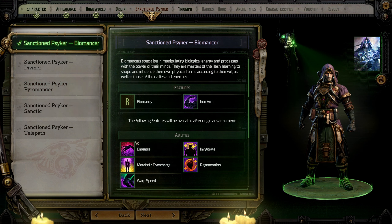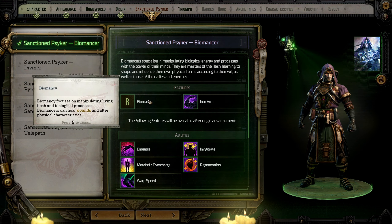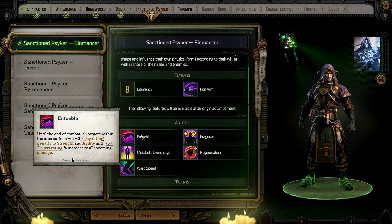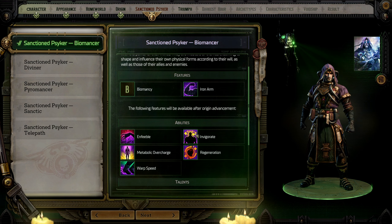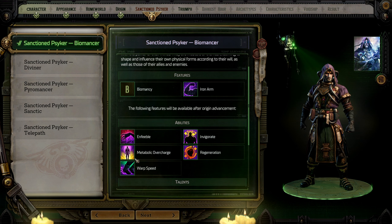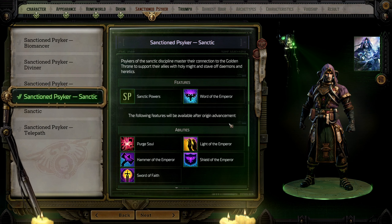I was told to do Sanctic powers, but let's look through the options first. Biomancy focuses on manipulating living flesh — Iron Arm grants strength and toughness, Enfeeble penalizes enemy strength and agility and increases incoming damage, Invigorate restores wounds and removes status effects like stunned, bleeding, fatigued, blinded, immobilized, and staggered. We're not going through all of these — let's just pick the one we're going into.